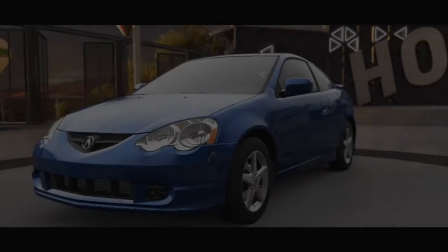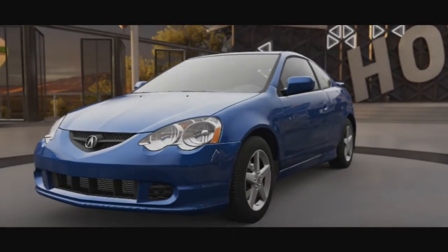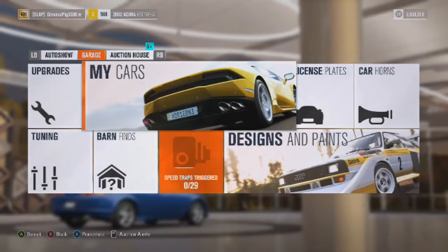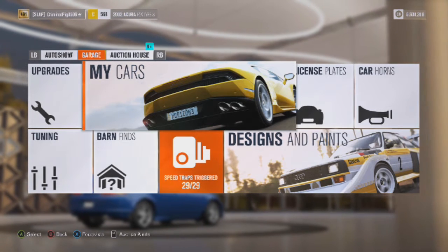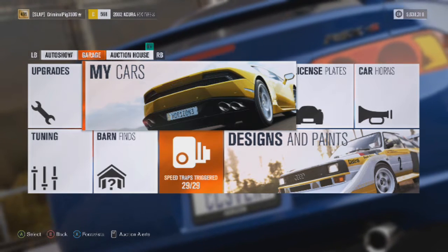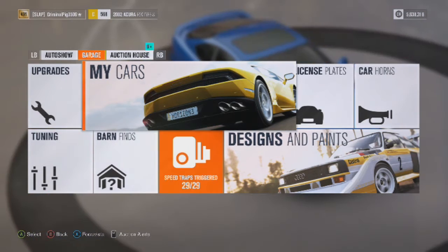Welcome back to another video. Today is episode 2 of how to make a clean car on Forza Horizon 3. I'm recording this literally straight after the Audi RS4 build — not only a build, but after making that clean and adding that camber. Today we're doing a 2002 Acura RSX Type S.